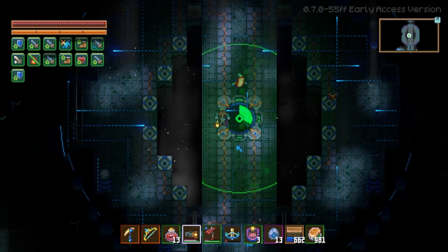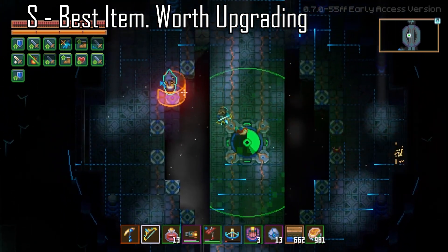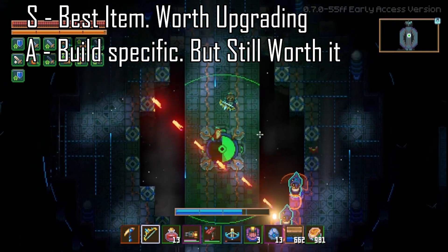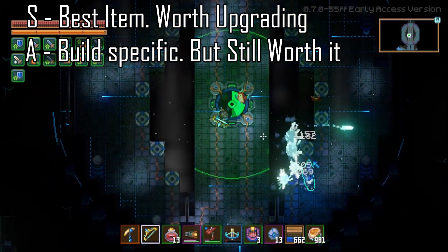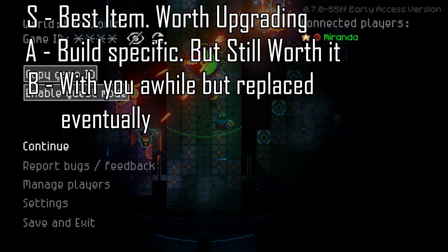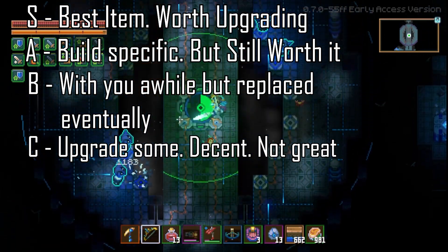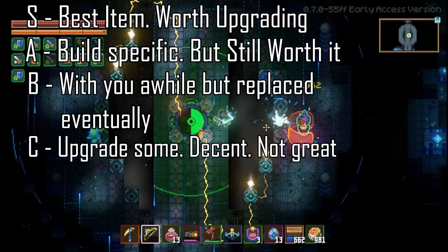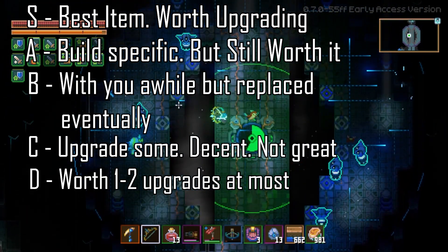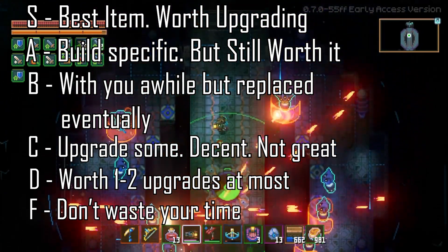The devs did a great job with the upgrade system to make a lot of items worthwhile at various levels, so if an item is working for your playstyle and you want to keep using it, do so. What is each tier going to stand for? S tier is the cream of the crop — the best items that are always worth upgrading. A tier contains items usually worth leveling up to 18. B tier items may not be worth leveling to 18 but will stay with you for a long time. C tier items are worth putting a few levels into, but only to tide you over. D tier items really aren't worth upgrading at all, and F tier items are a complete waste of time to upgrade — don't even bother.